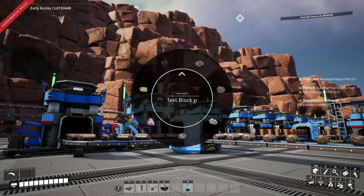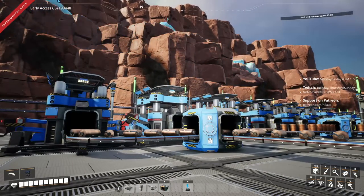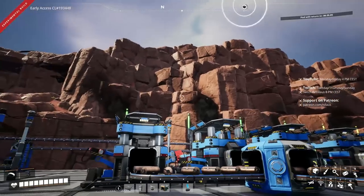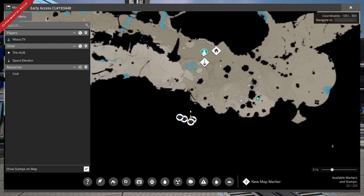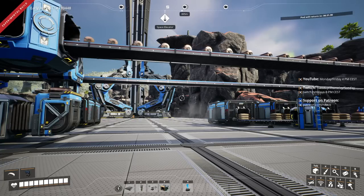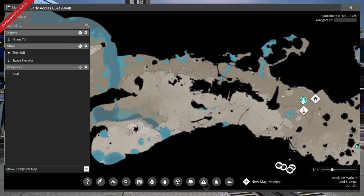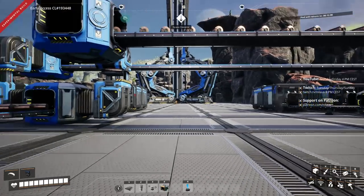We need to do some investigation now that we have coal — we need to scan for the closest coal deposits. It's a bit far away but not that bad; I like it from this location, it's actually pretty easy to get. Looking at the map, it's sort of a pit with four coal deposits: three pure and one normal.